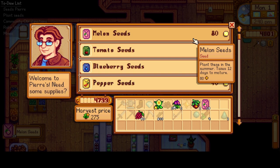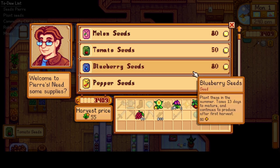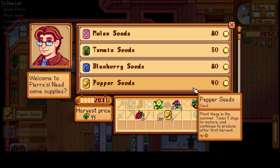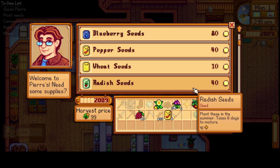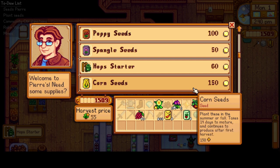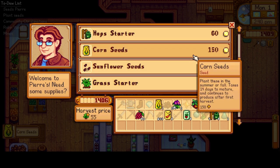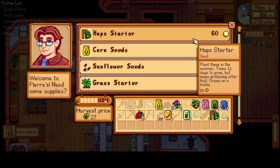I think I'll get about 32 melons — let's get two. And tomatoes — let's get five. Blueberries, we'll get 15. Peppers, five. And wheat, we'll get wheat right now. Radishes, we'll get five. And I want hops and some corn. Oh, I don't have space — gotta sell the daffodil. I think I'll plant some extra hops and I'll have to make some extra space.